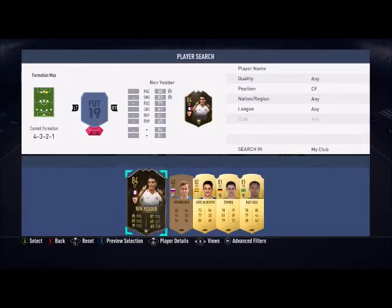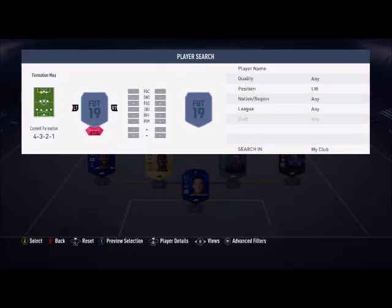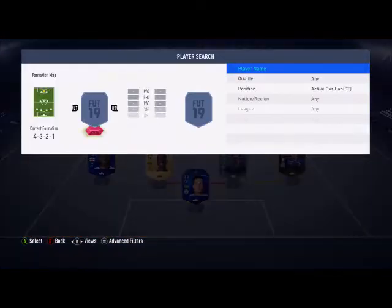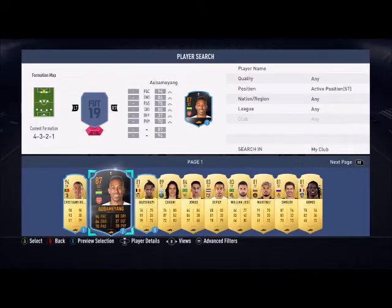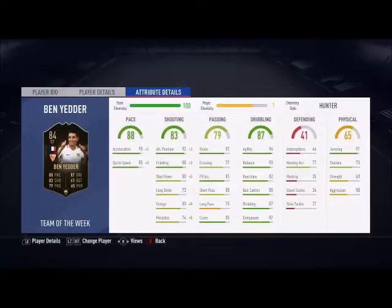Right forward is going to be Ben Yedder — he's not on full chemistry but I love him so much. Left forward is Di Maria, the red player. And at striker I'm going to go for Cavani. Ben Yedder — I will not sell him, he is so good.